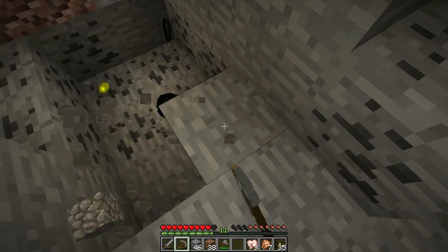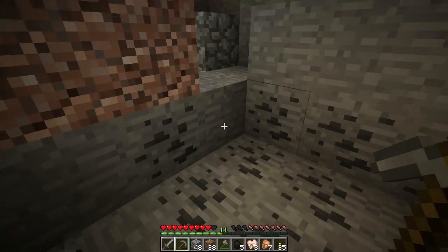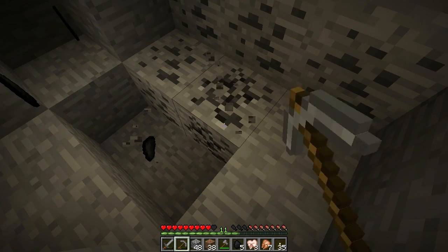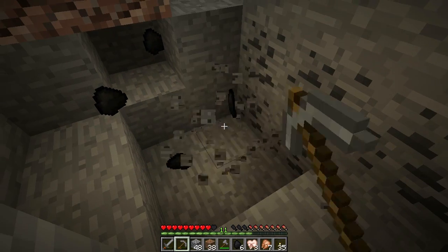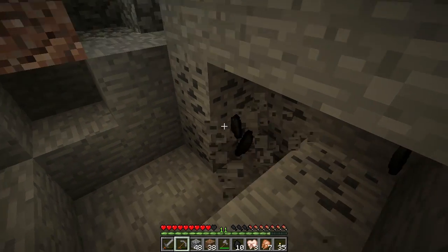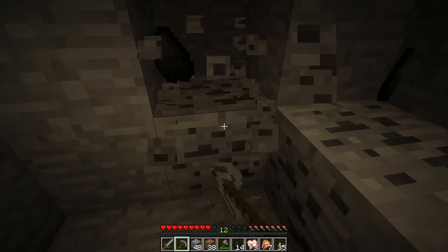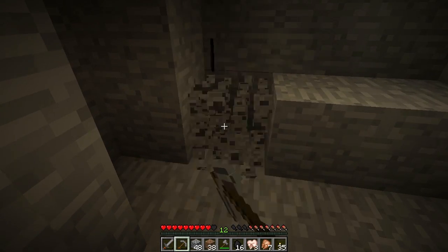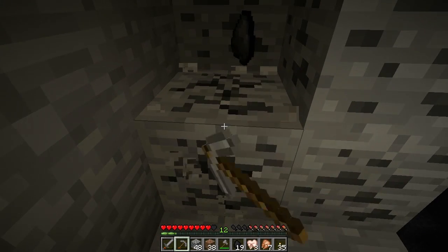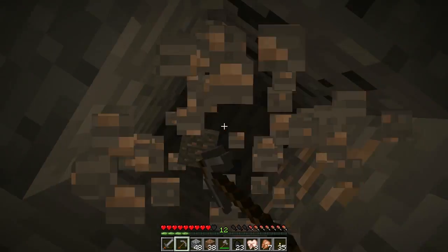Iron tools do the job faster than their stone counterparts. Gold tools do faster than iron, however with gold tools and gold armor — it is stronger but it's softer, so they actually degrade a lot faster. Oh, more iron! Maybe we can hurry and throw that in the furnace and waste even less fuel.